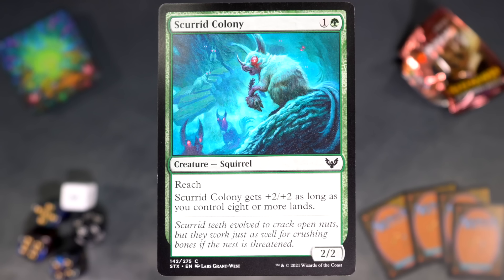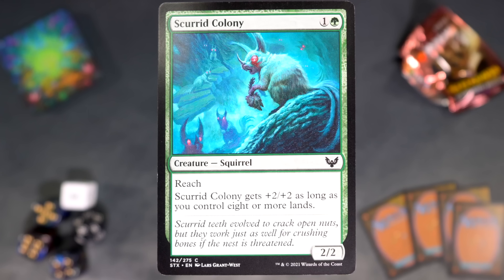You know something really good in that deck? Skurrid Colony. It's one and a green for a 2/2 Squirrel with reach, and it gets plus two plus two as long as you control eight or more lands, which is kind of the goal in this deck as well. A 2/2 reach is a good early blocker to trade off so you don't die while you build up your massive empire of lands and then cast big and profoundly powerful spells.